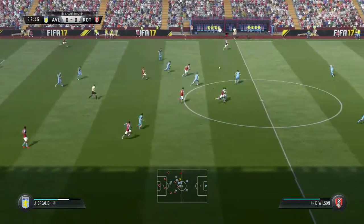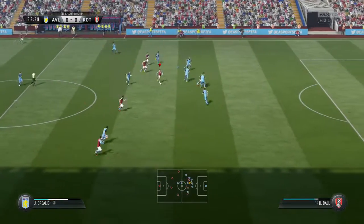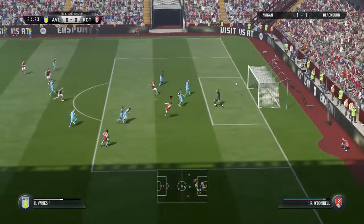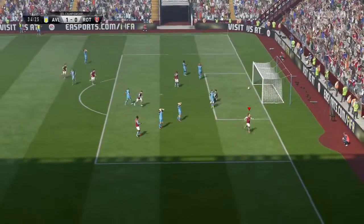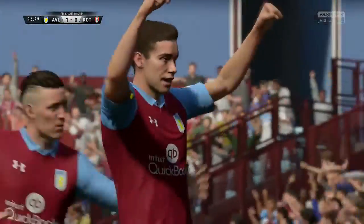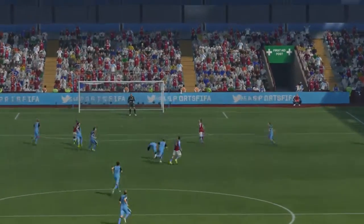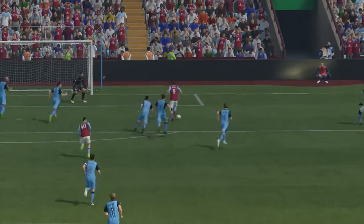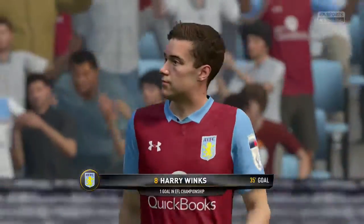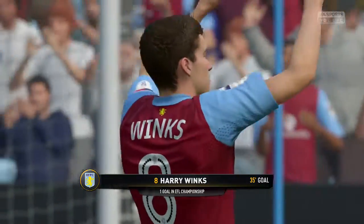He plays the ball through to Toussaint, who offloads it back out wide to Jack Grealish. Grealish plays the ball over the top to Harry Winks, who takes it in his stride and puts it in the back of the net! Harry Winks - the player we invested in, one of our main targets to bring into the club. Jack Grealish with a lovely dink ball over the top, and that is a fantastic finish from Harry. I think he is going to become the hero of this series.